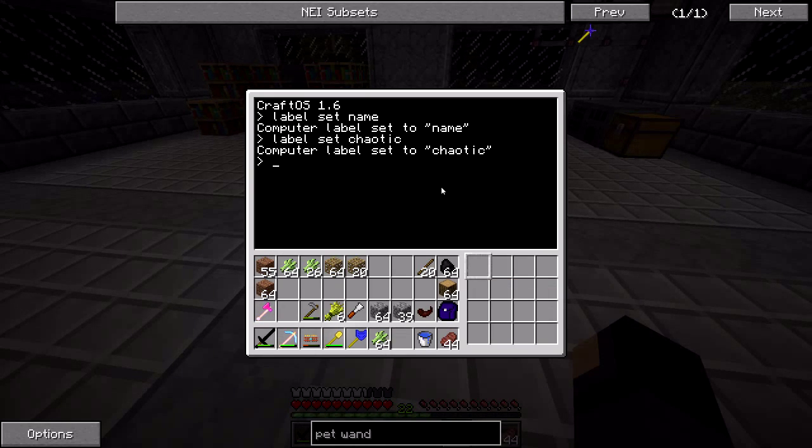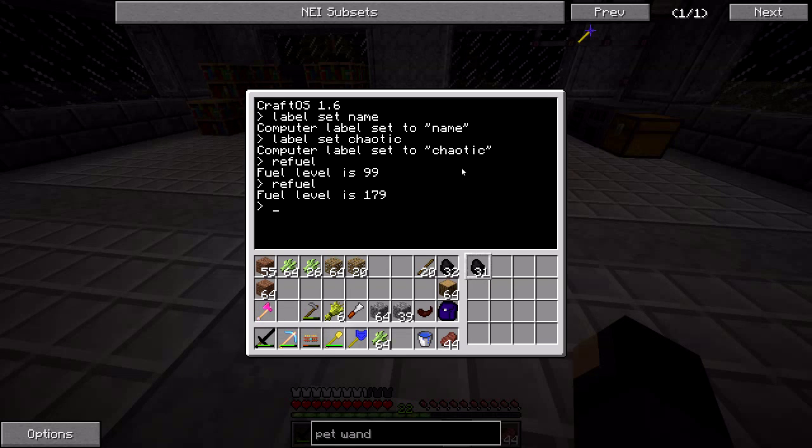To move, these guys need fuel. You can use the refuel command to find out that this guy's fuel level is incredibly low. You can do refuel while he has fuel in his inventory to refuel by one piece, or tell him to refuel all and he'll take all the coal. Lava buckets are another good way to give them fuel — I think it's a thousand per bucket and you do get the bucket back.